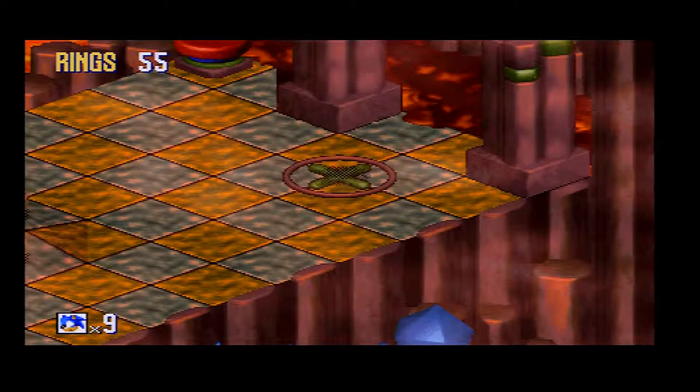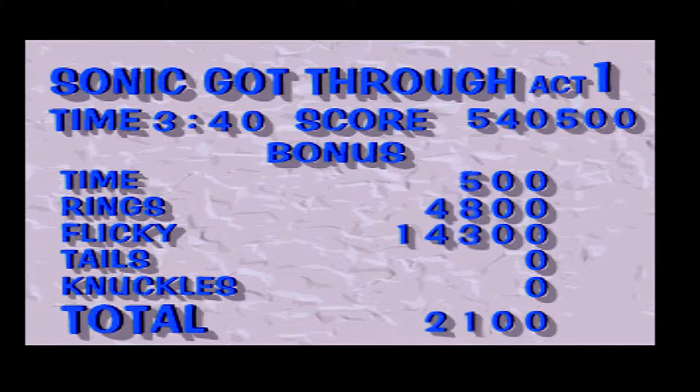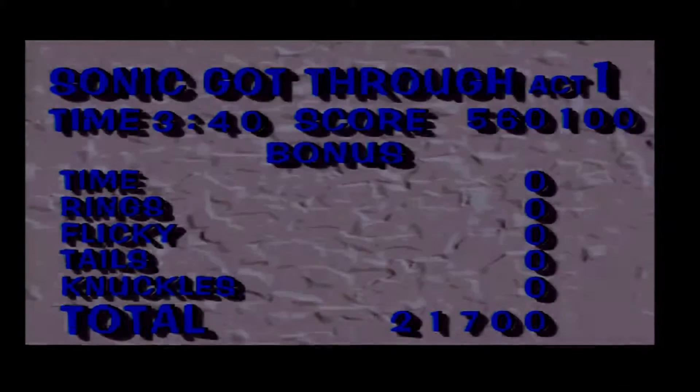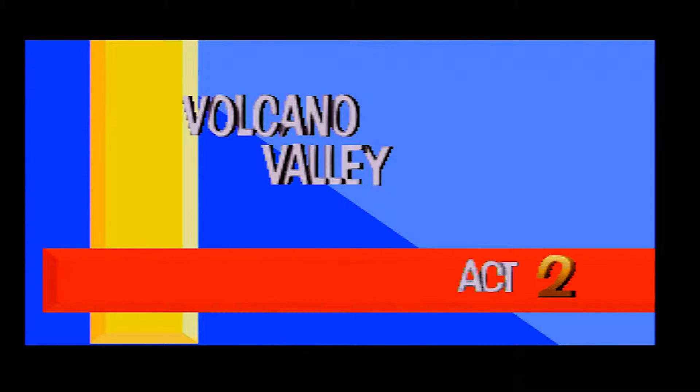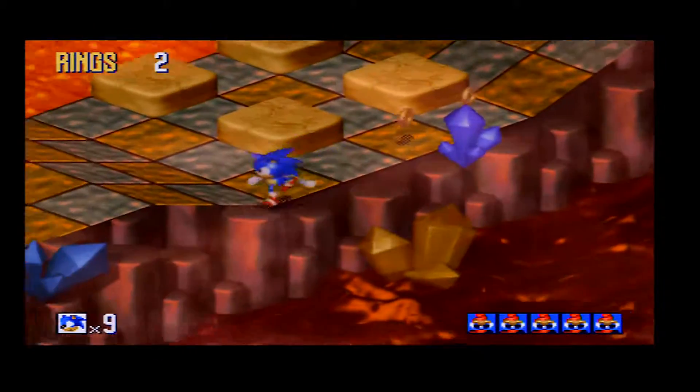But that is it for Act 1. Because we've got all seven Chaos Emeralds now, the progression is going to shoot up. We're going to start ploughing through these zones. Instead of doing one zone per part, we're going to be tackling two zones this part. And the finale next part, ladies and gentlemen — we're almost at the end of the game, we are at the endgame pretty much.